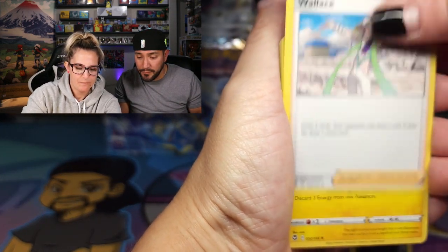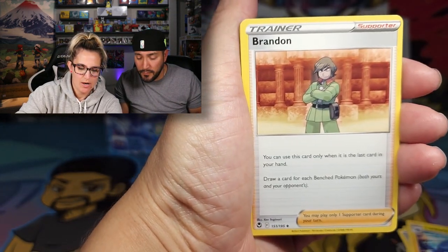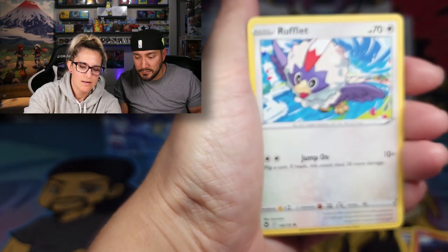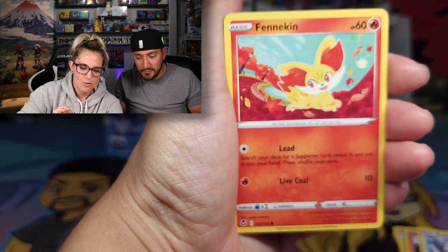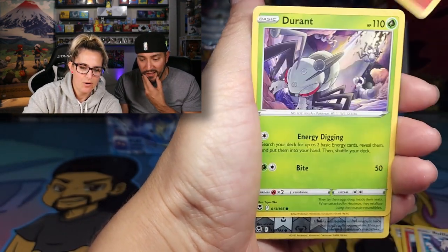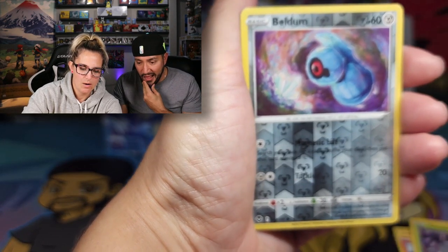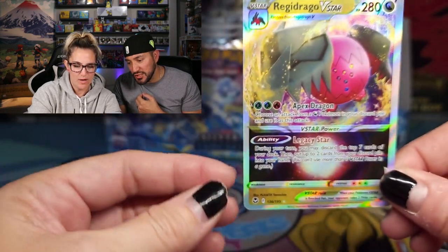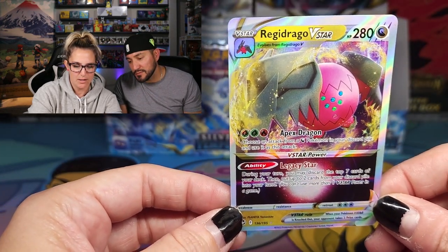Wallace, Lantern, Brandon, Thampy, Litton, Rufflet. We got Fennekin — that's a cute, playful little card there. Durant. We've got a Reverse Beldum and Regidrago V-Star. All right, okay. Rodney's turn — where's his Altar?